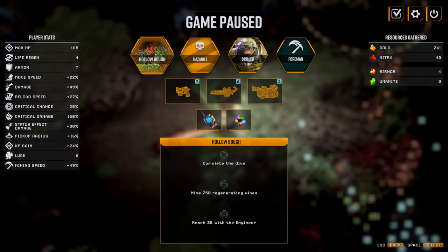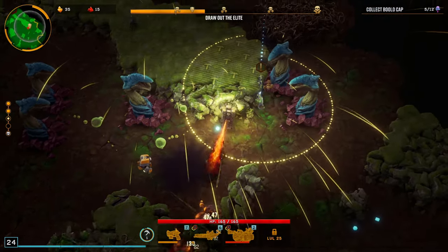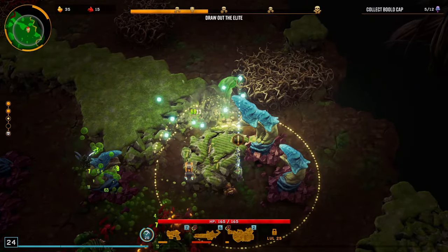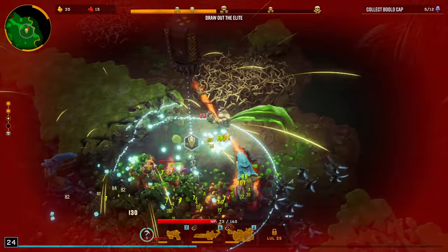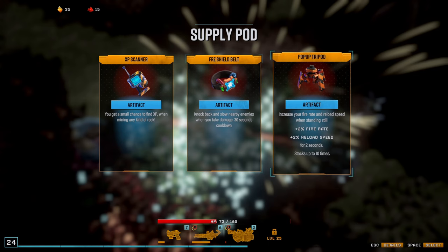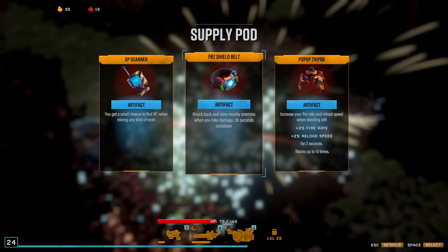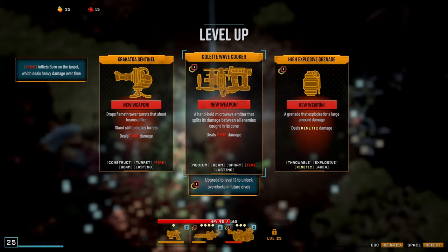Not entirely certain if critical chance applies per instance of fire damage, but we fire off a lot. Getting some of these enemies to explode, targeting the pot to drop on them. New artifact choices: knockback when taking damage, a small XP chance when mining, or increased fire rate and reload speed when standing still. Taking XP chance when mining since I mine through stuff so fast. For the last weapon slot — a flamethrower turret or a handheld microwave emitter that splits damage between all enemies in its cone.